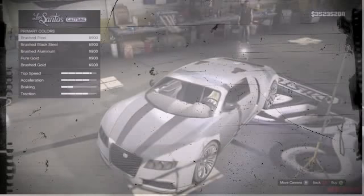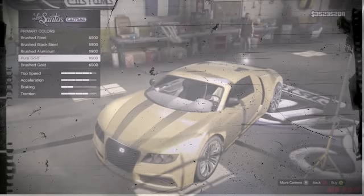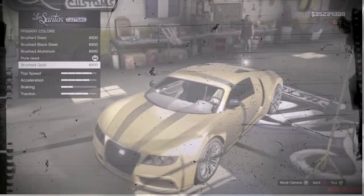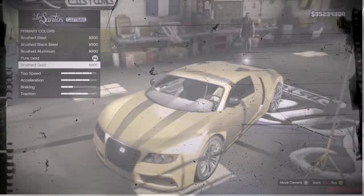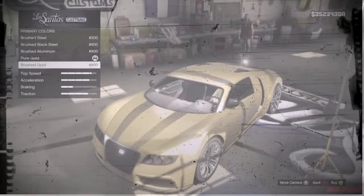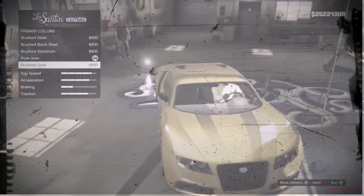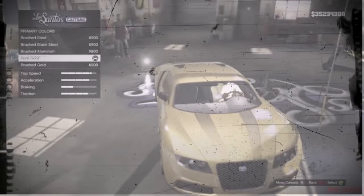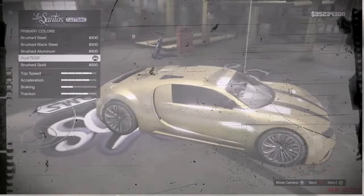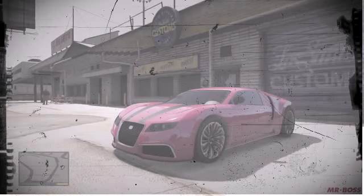Pure black window tint costs $10,000 in Grand Theft Auto Online. We also looked at the possibility of a $1,000,000 gold paint job — well, it is not that expensive. Pure gold only costs $50,000 and brushed gold will only set you back $45,000 in Grand Theft Auto Online. I'm having a really hard time telling the difference between the two — I think pure gold is maybe a little bit more shiny. But there's only a $5,000 difference, and both are very cool and are going to see good use.